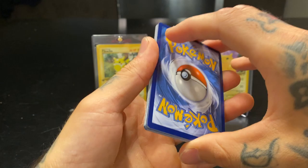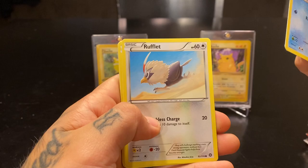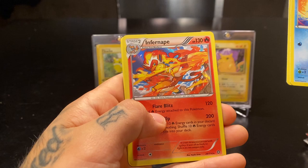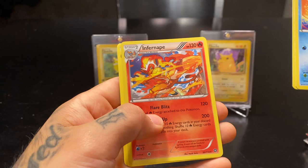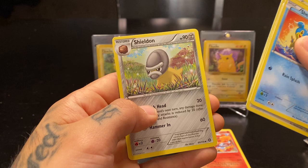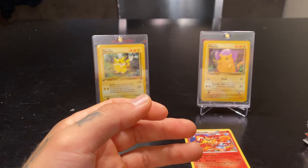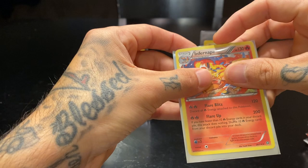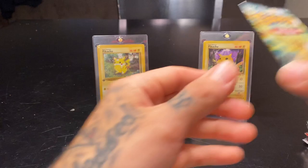No energies in this set I guess. We got Shellos, Rufflet, Chimchar, Dino, Tangela, Rapidash — and an Infernape holographic! I like that, the artwork is nice. Put that to the side. Flaffy, Steelix, and Shield On. I got some sleeves here from a trainer box opening I did in my last video. Yeah, I like that, that's awesome.